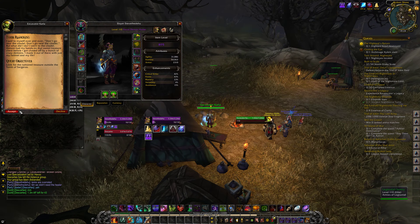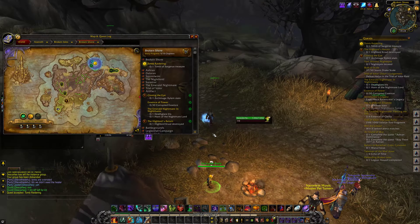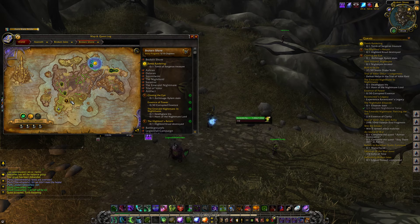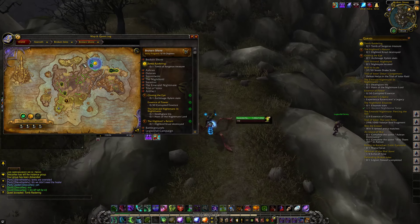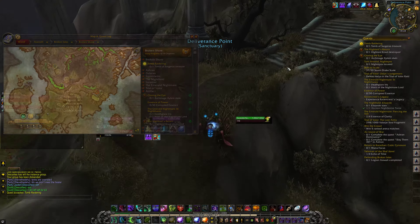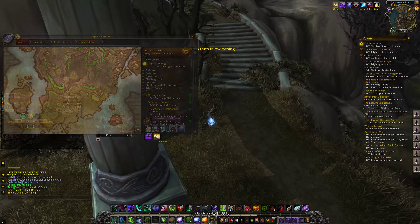Tomb Raidering! Look for the rumoured treasure outside the tomb of Sargeras. First things first, we're going to need to make our way to the tomb of Sargeras. The easiest way to do that is to make your way to Vengeance Point — head to Deliverance Point first and then fly directly to Vengeance Point. Obviously if you see any of these idols along the way, pick them up.